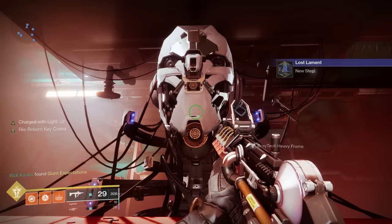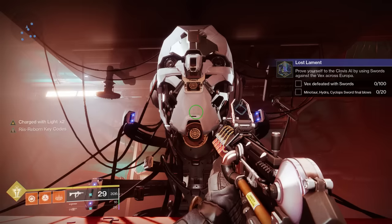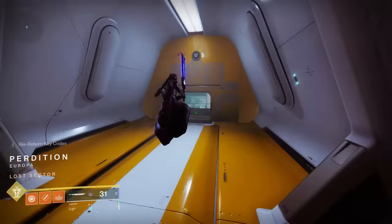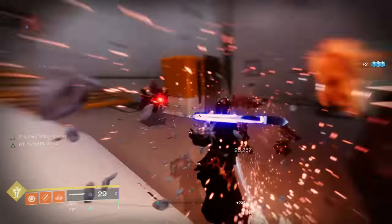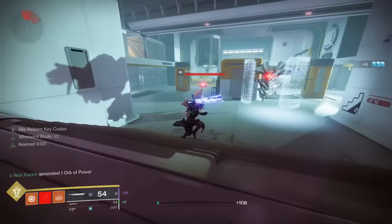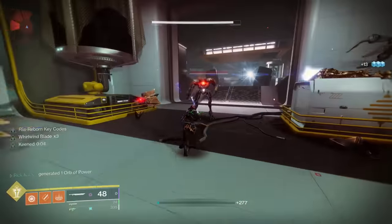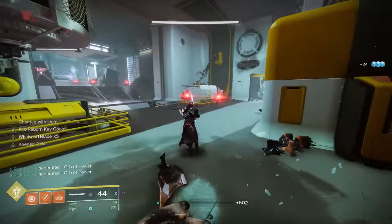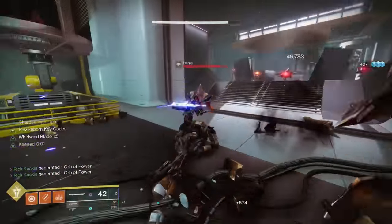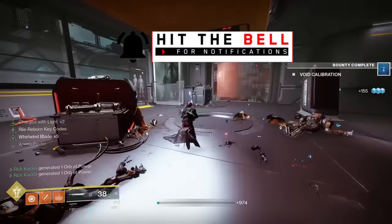Now you have to kill 100 Vex with swords and also kill minotaurs, hydras, and cyclopses with sword final blows. You might think to go to the Asterion Abyss where Vex spawn on Europa, but much more efficiently, go to the Perdition lost sector — there's essentially unlimited Vex here. Put on a good sword with double Sword Finder and double Sword Scavenger to always have ammo. If your sword has Relentless Strikes, you'll get ammo back on light attacks, making the 100 kills much easier.